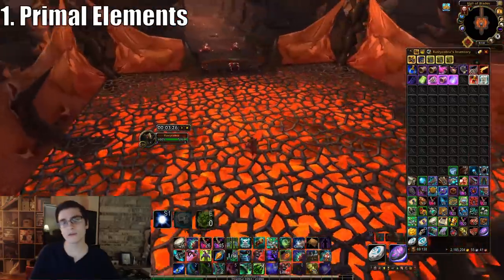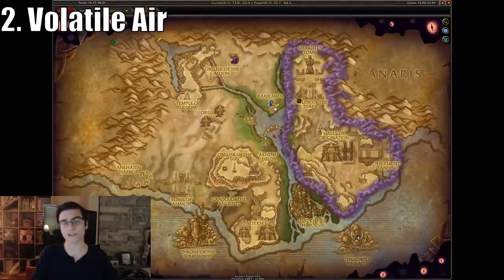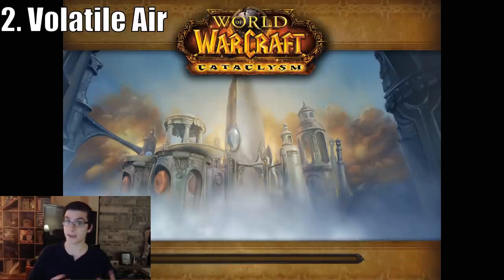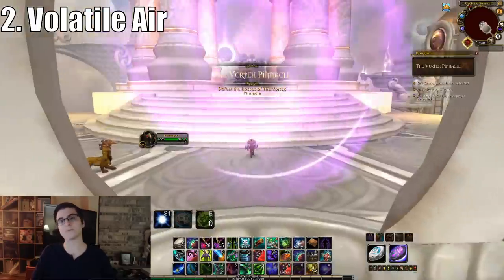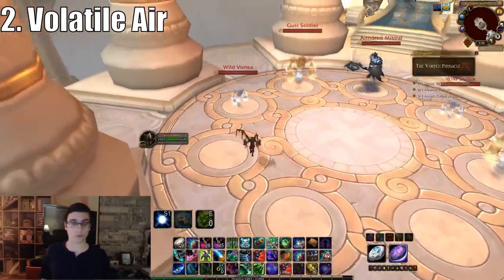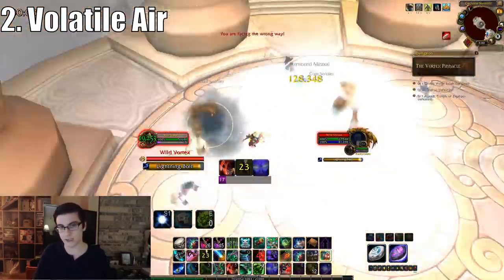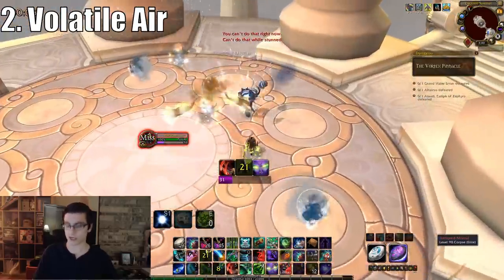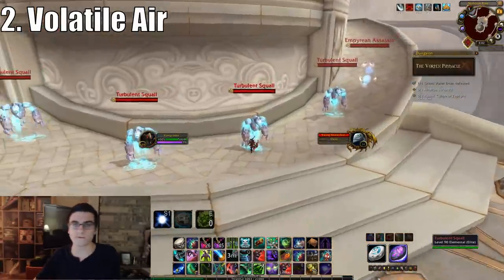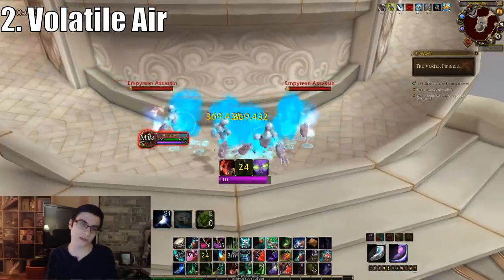The second method is to farm volatile air, and this is my personal favorite. The best way to get volatile air is to farm Vortex Pinnacle on normal difficulty up to the second boss, and the second boss drops a mount — the Drake of the North Wind — so you get to make gold while farming mounts at the same time. I had over 400 attempts on the Drake of the North Wind before it dropped, so believe me, you make a lot of gold off this method.